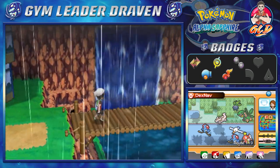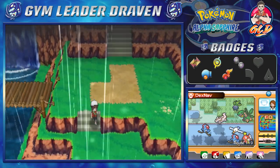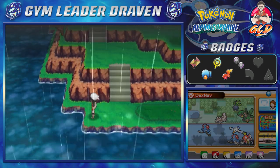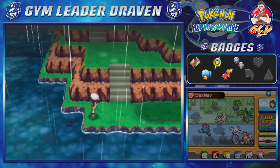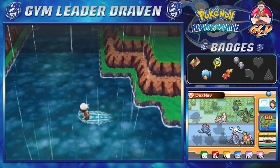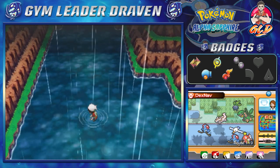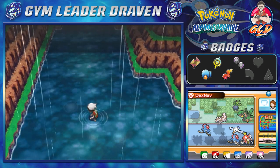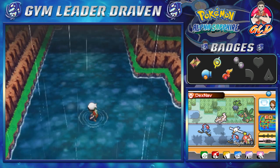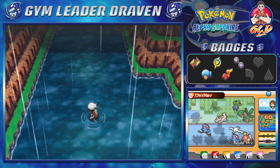So in Pokemon Alpha Sapphire and Omega Ruby they changed up a lot of things, and one of them includes having to find a specific Pokemon that, let's face it, was the most unfair thing to do. I'm talking about Feebas. What I'm going to do right here is go and locate Feebas. Now in the original versions — Pokemon Ruby, Sapphire, Emerald — it all depended on talking to certain people, a fan base and all that stuff, and then from there you literally had to go around every single tile in order to find a Feebas.